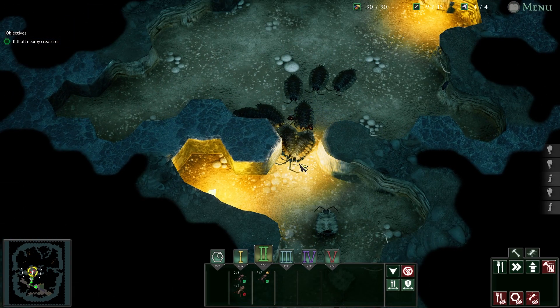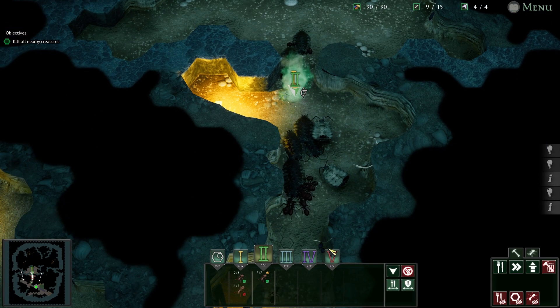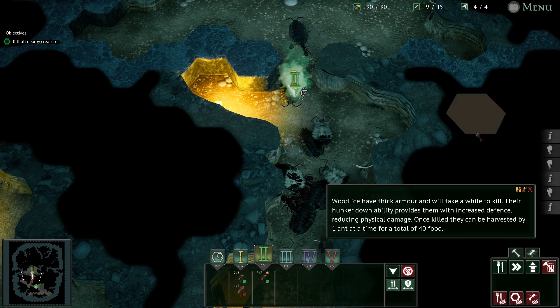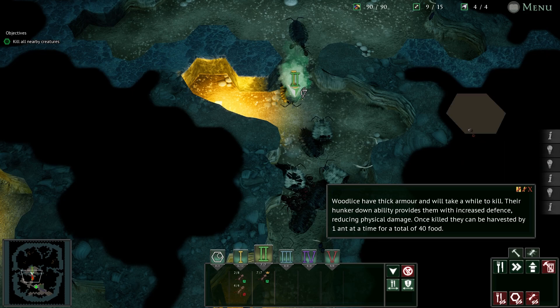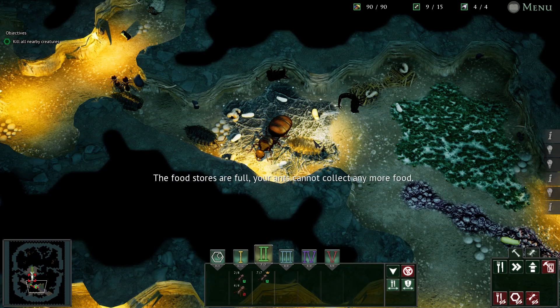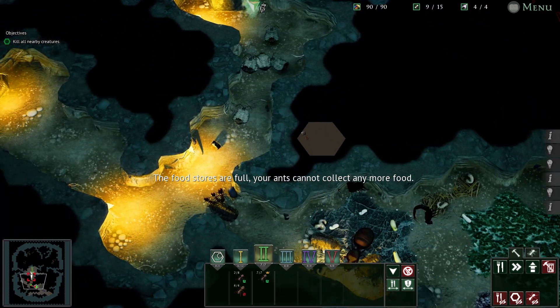Oh shit! These woodlice will make a significant addition to the colony's larders but they're clinging tightly to the ground - it's going to take some effort to dislodge them. You've got to flip them. The lice have thicker armor and their hunker down ability provides increased offense - once killed they can be harvested. The ants must protect the queen! Boys, back to the queen!